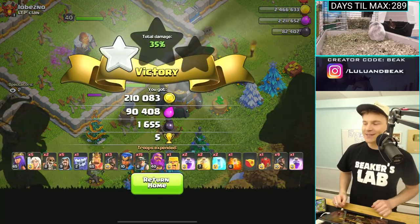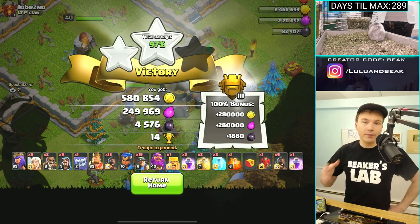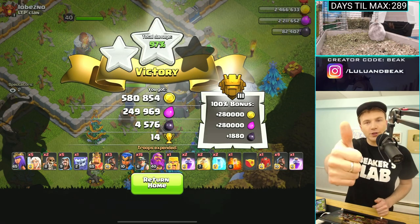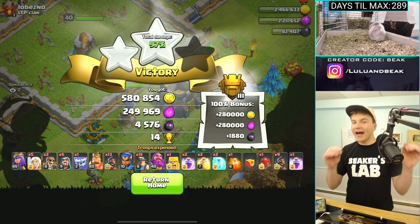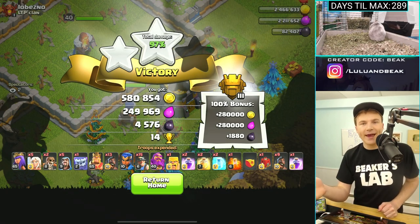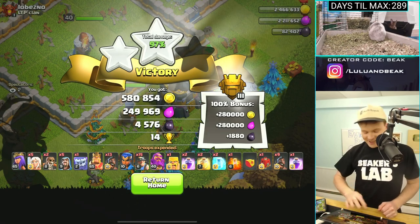So close, man. I need better heroes. We really should use those potions — we got the hero potions, we got the troop potions, let's use them. It's gonna help us get that loot, which we clearly need. When does the season end? We've got to have full storages by then. Our storages are 18 million each.